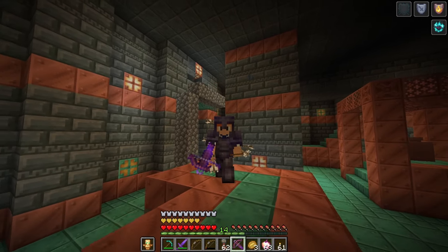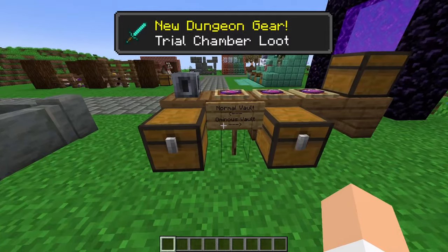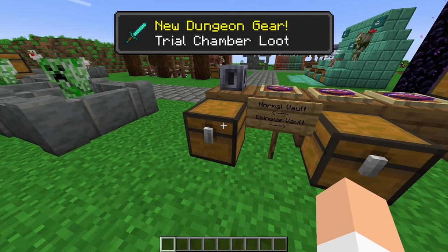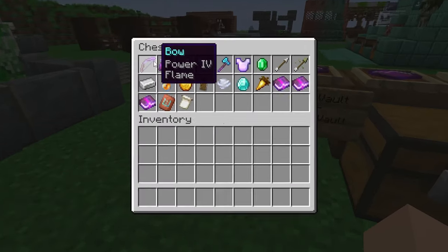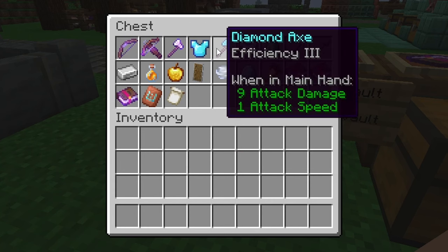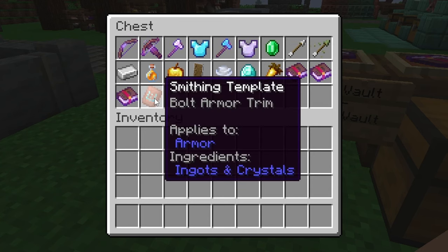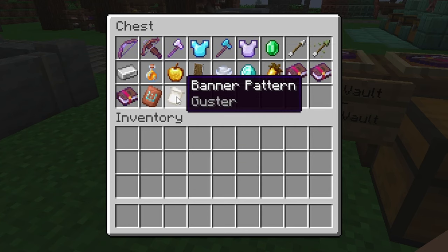When it comes to the loot inside of the trial chambers, this is what you will find from the normal vaults: enchanted bows and crossbows, enchanted iron axes, diamond axes, and some armor. We also have emeralds and arrows, iron, honey bottles, golden apples, shields, wind charges, diamonds, golden carrots, enchanted books, as well as the bolt armor trim and the guster banner pattern.